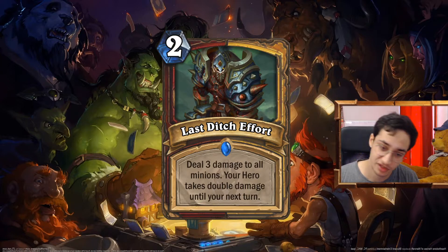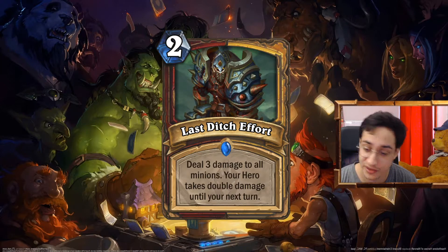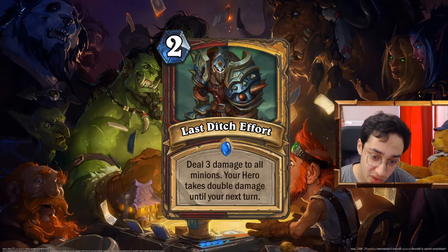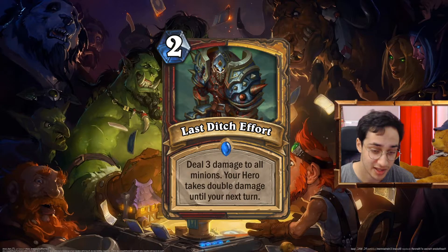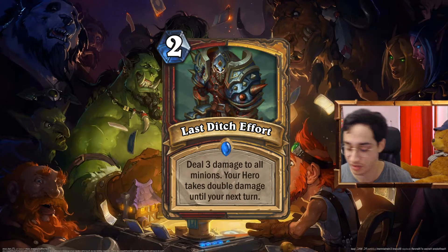Last Ditch Effort: a spell for Paladin and Warrior. I'm really bad at designing control spells and board clears — you're gonna see it. Two mana, deal 3 damage to all minions, your hero takes double damage until your next turn. So basically you go all in — you deal 3 damage to all minions for 2 mana, but if your opponent has any minion left or burst, you're gonna take some serious damage. I think that's pretty good in both Warrior and Paladin.